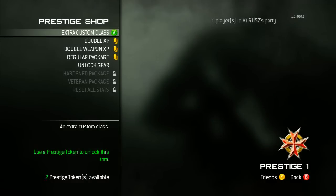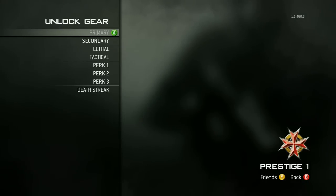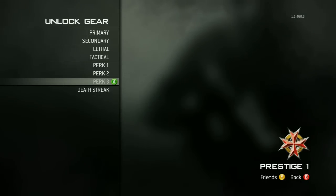There are a few choices to spend your tokens on. These are extra custom classes, double XP which ranks up your player, double weapon XP which ranks up your gun, and another option is unlock gear.